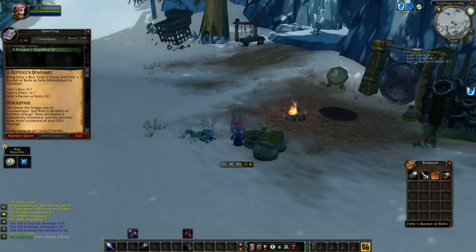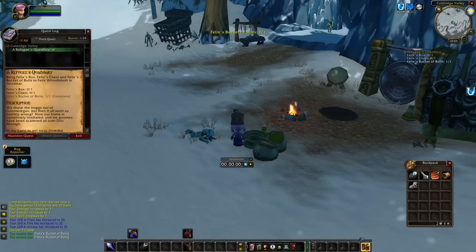In the starting zone there will most likely be a quest where you need to pick up at least one quest item. In the Gnome and Dwarf starting area you have to pick up three different items to complete a quest. These items usually have a respawn time of 10 seconds. When there are 50 or 100 people competing for this item, you'll spend too much time waiting. So I recommend you to skip these quests in the starting zones.